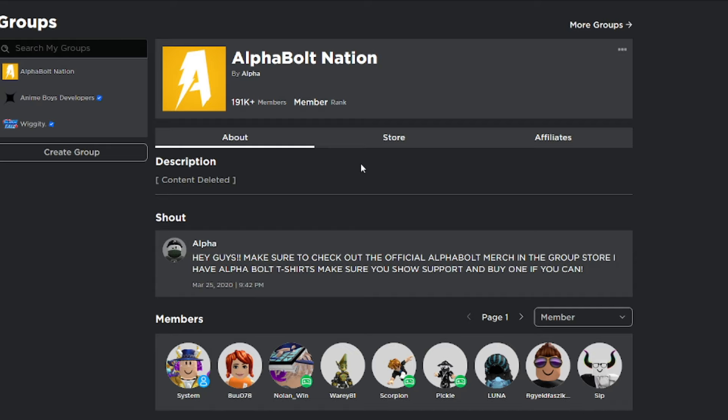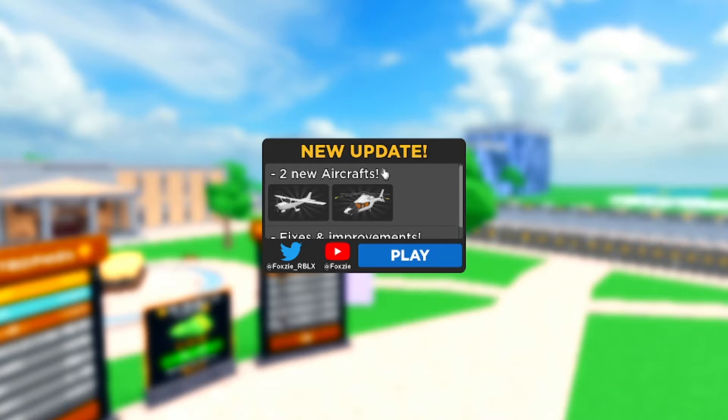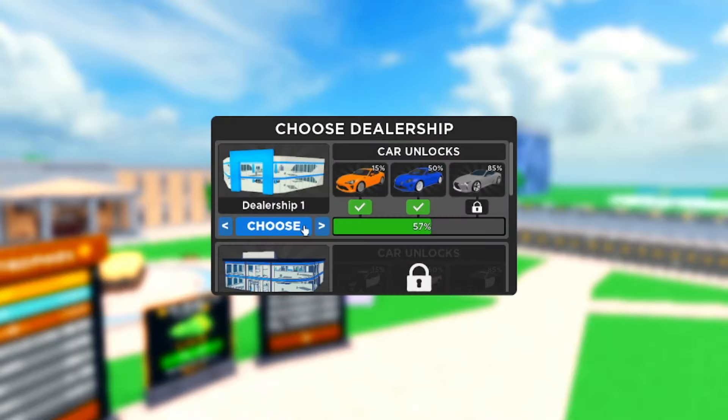In today's video we're going to be inside Car Dealership Tycoon and I'm basically going to show you guys all the working codes as of today, February 6th, 2024. Make sure you watch all the way to the end — don't skip any parts — because if you do you're going to miss some working codes, free items, and cool stuff. We got a new update right here where we have two new aircrafts. I haven't checked it out yet so this is my first time.